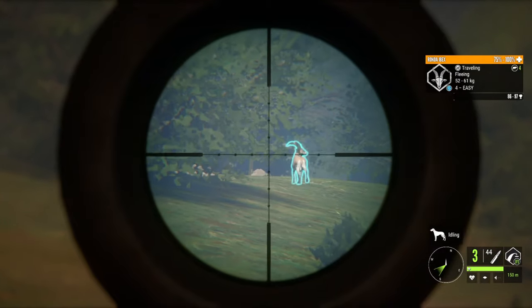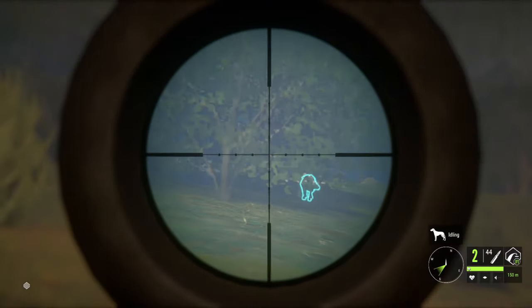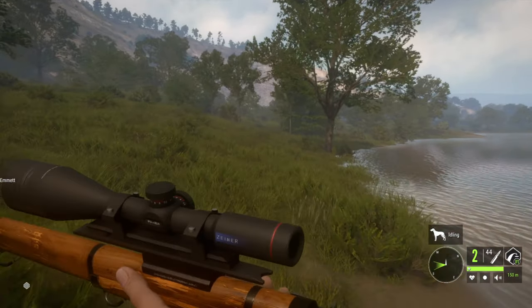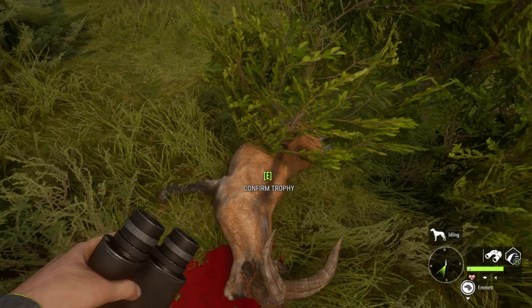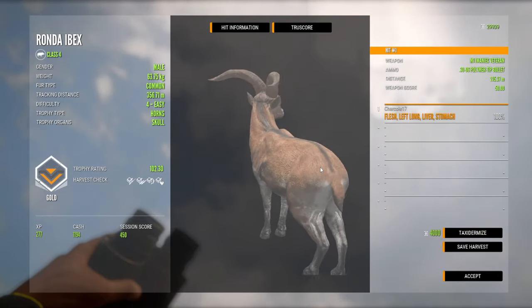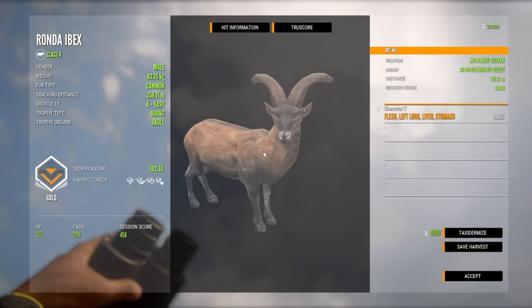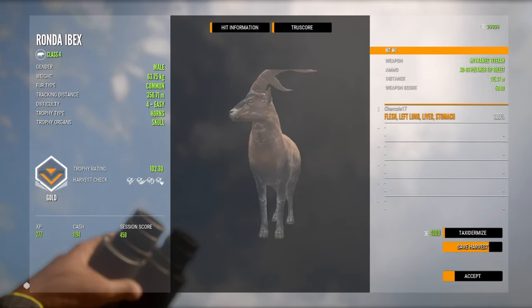No idea if we hit that any good - probably not. Let's go get that Ibex. The Ronda Ibex is right here and I don't know what they have to be to be diamond. It is a gold at 102 - 107. So he did have a chance actually, it was worth taking the shot. That's a nice looking Ibex.